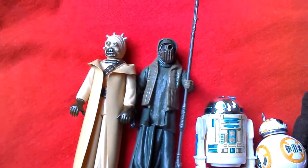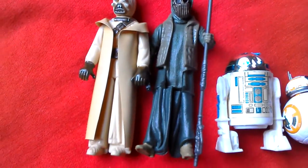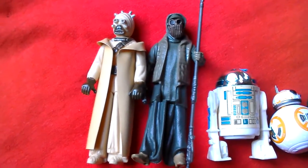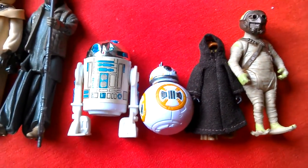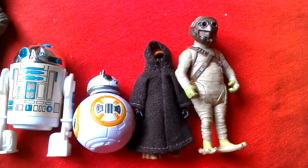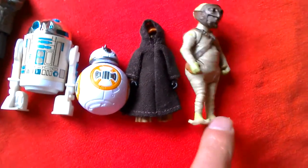So that's quite good. You've got Sand Person and Unka's Thug - they look pretty similar. R2-D2 and BB-8 as figure equivalents. And the Jawa and the Scavenger - both were scavengers. The Jawa was a scavenger on Tatooine, and the Jakku Scavenger is a scavenger on Jakku.